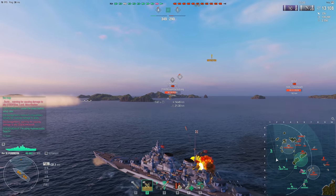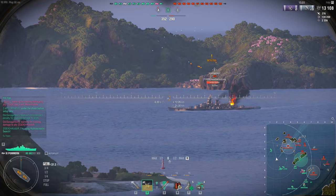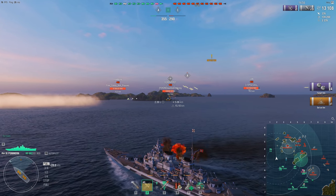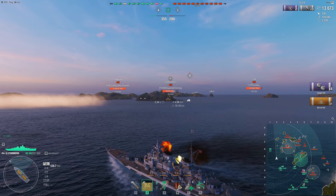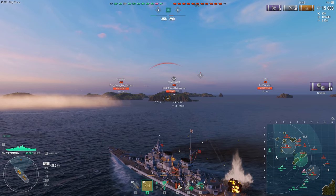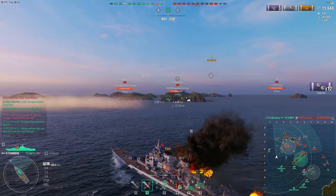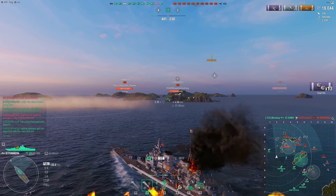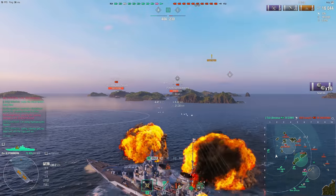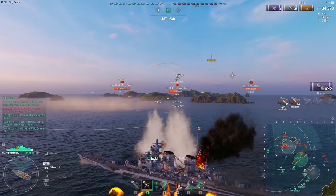At 12 kilometers the Scharnhorst is still sailing in a straight line. An overpen there - gotta love that 1.5 sigma. Now he's in my secondary range. Pommern's secondaries are not quite as active as the FDG's but they're still pretty good - already got four hits on the Scharnhorst and a fire. Also, secondaries don't increase your detection range, so I was actually undetected while firing secondaries. The Fiji also dropped a smoke screen, so I figure I'll use it.